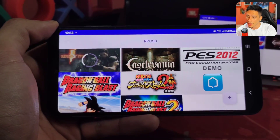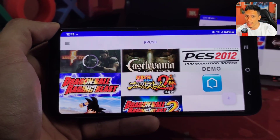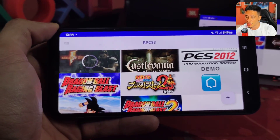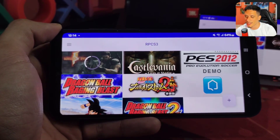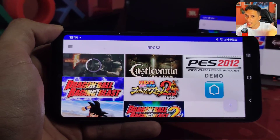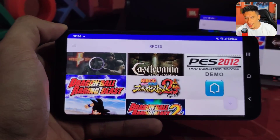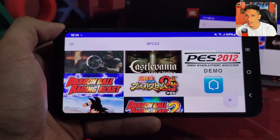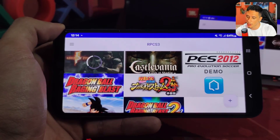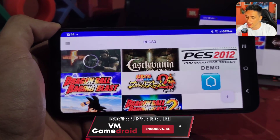Our PlayStation 3 emulator is finally running some games now on both Mali and Adreno, and in this update it brought analog support. In the previous version I had already shown you that it was running on Mali phones. On the same day I released the video, an update came out with on-screen controls, but the released version didn't have analog support. Now we have both analog sticks, both the L3 and the R3, and now we can play on both Mali and Adreno.